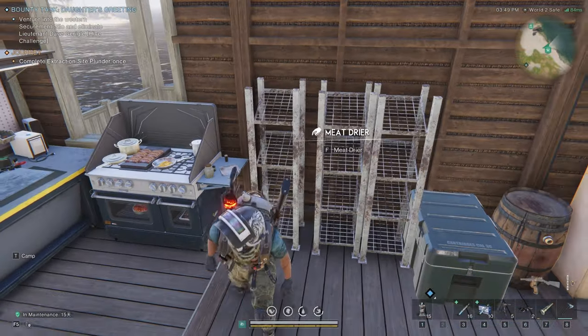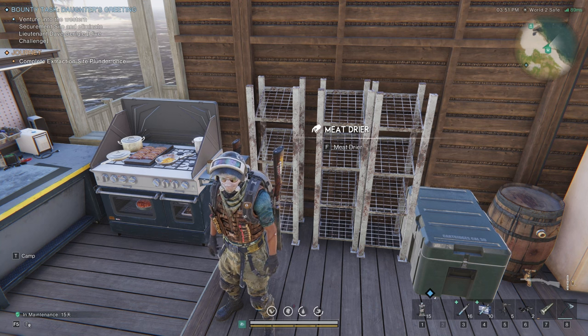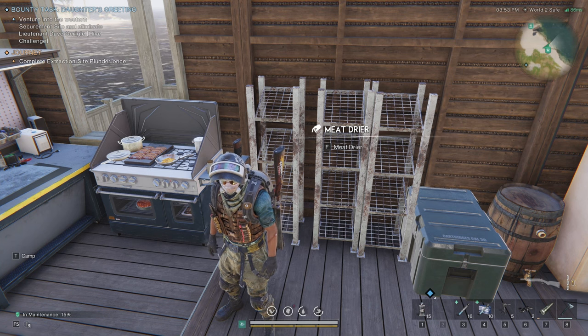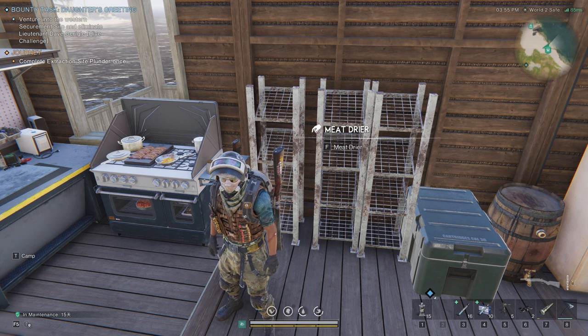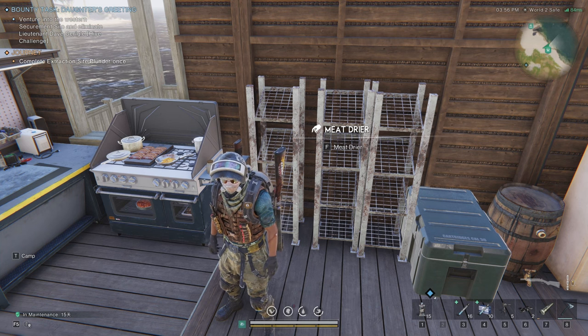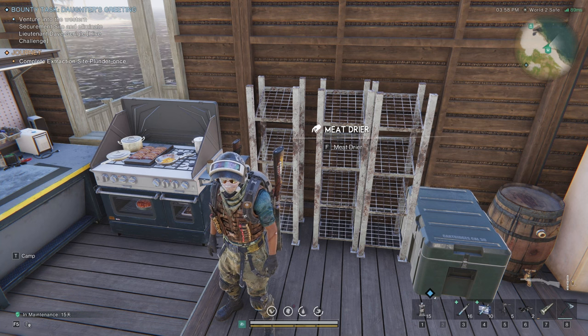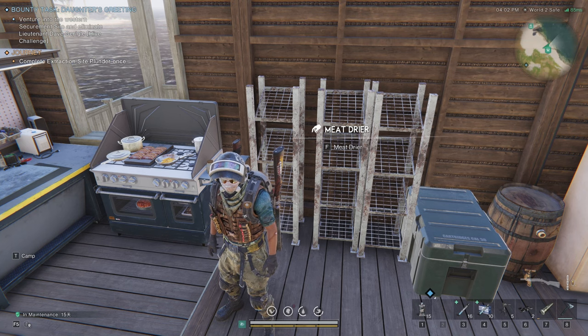Until you get to the late game when you can start making preserved meals and canned goods, preserved meat will not go bad. So once you've got your base set up with an accessible source of seawater and a couple of meat dryers, shoot every critter you see — get their hides, but more importantly get their meat — and just keep that drying rack constantly pumping out preserved meat.